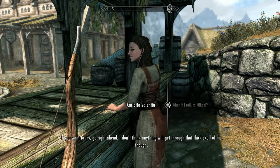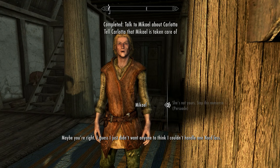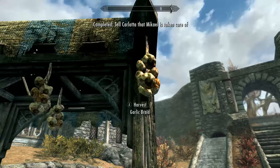Speak to Carlotta and offer to talk to Mikael, the bard for her. As we have the gift of charity from giving a gold piece to the beggar, you'll be able to persuade Mikael to leave Carlotta alone without resorting to violence. Tell Carlotta the good news, and as well as a handsome amount of gold, you can also take the garlic that is hanging from her stall.